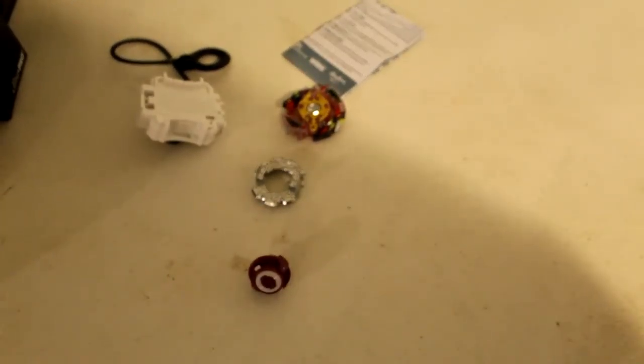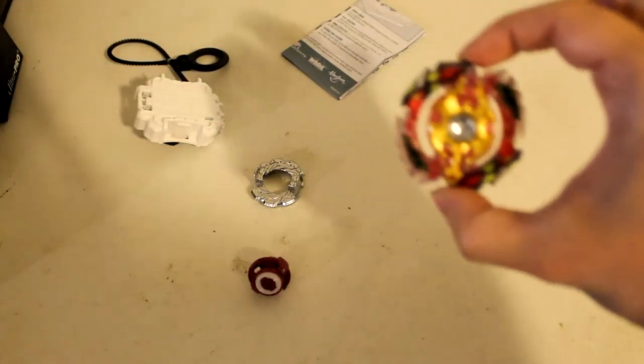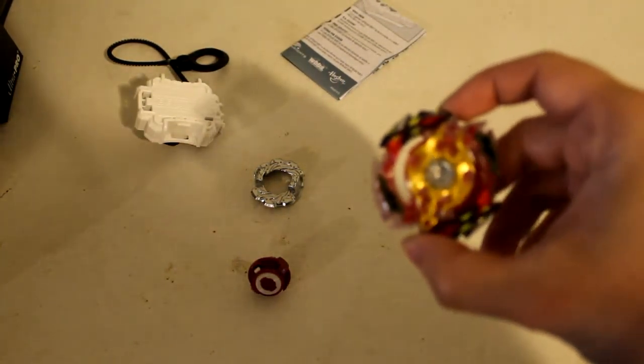So what do we get? Instructions, a new whipcord, a new launcher — a bigger launcher — specifically a left-right spin launcher. Really awesome.